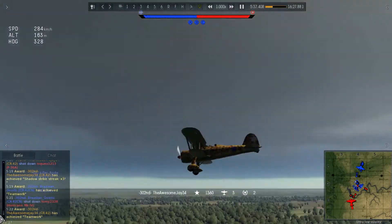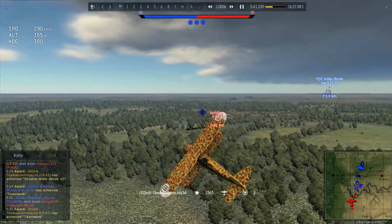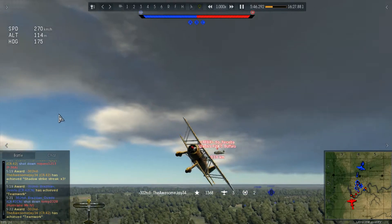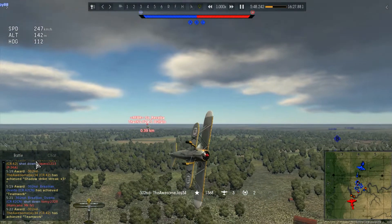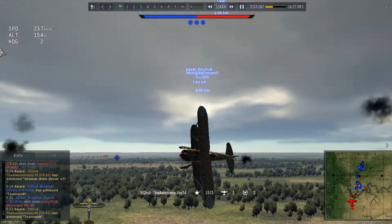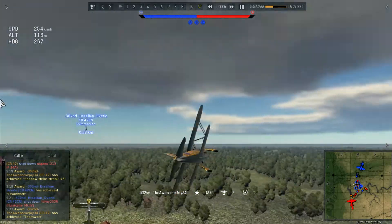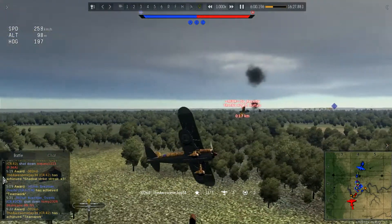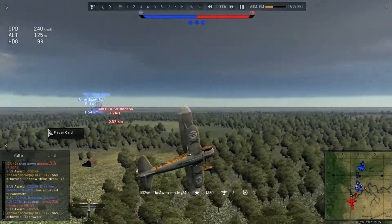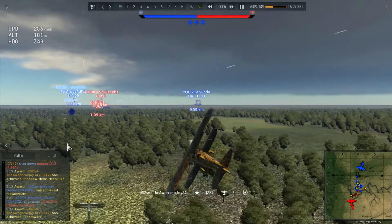I go after the Buffalo but don't get any hits - he evades and gets on my tail. This is where I take the only damage I really take this match. I'm calling for BL to come save me and now both of us are engaging the Buffalo. Score at this point: two assists, three kills, 1,386 points.